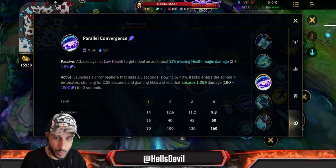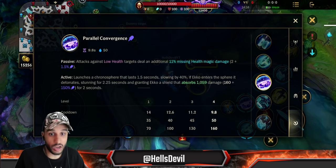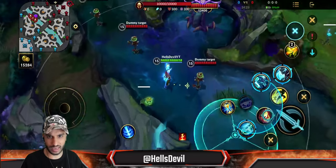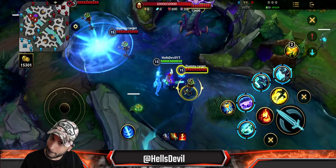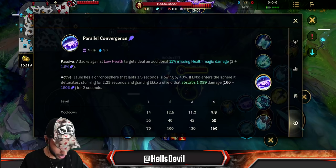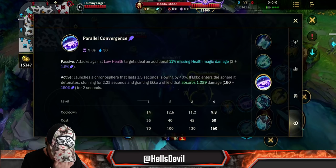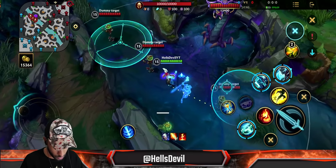So if an enemy is under 20% HP, your attacks deal a significantly larger amount of damage — especially in the late game. In the late game, if an enemy is under 20% HP, you can kill them with just two or three basic attacks. That's the passive part of the second ability. The active part — you throw it on the ground.